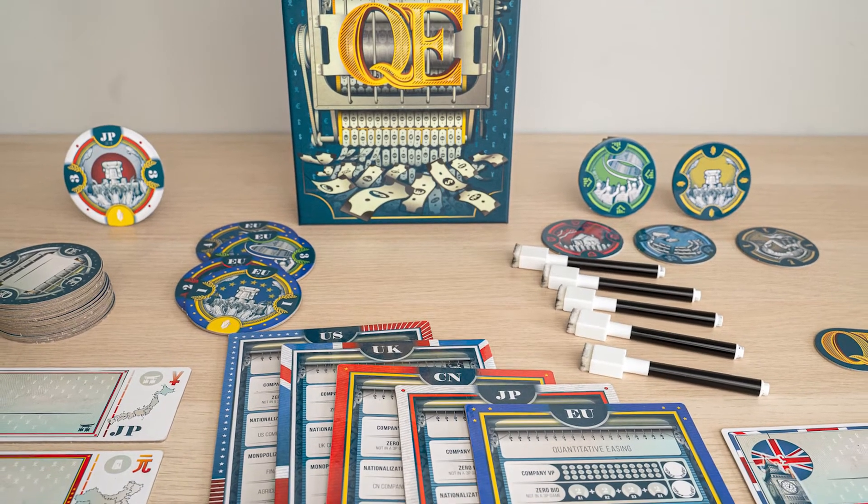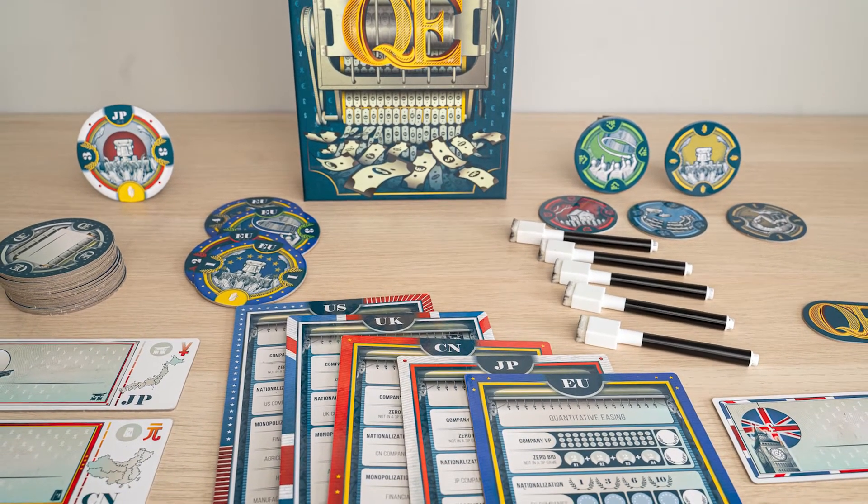Hi, it's Kyle from Bytewing Games and today we're taking a look at QE. QE is a game for three to five players that plays in about 30 minutes. The theme of the game is a little strange to me — it's bailing out companies in the 2008 financial crisis — and it honestly doesn't play a huge role in how the game works. At its core, QE is an auctioning game.